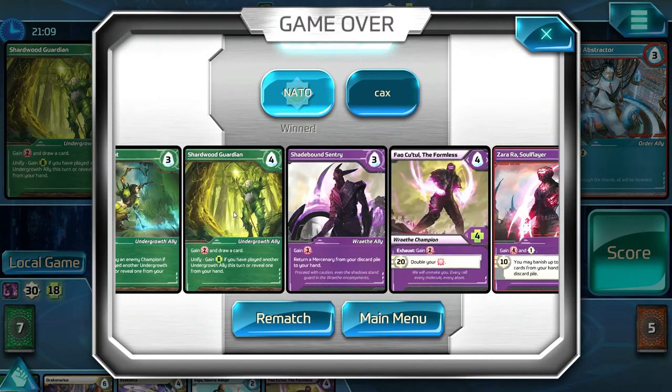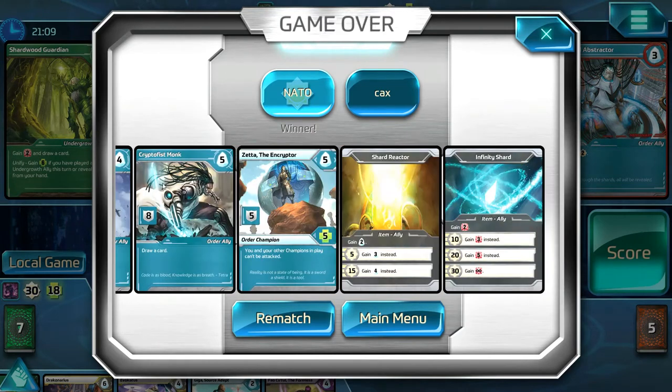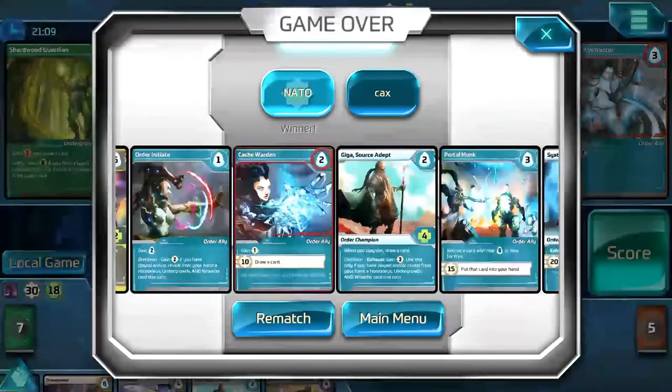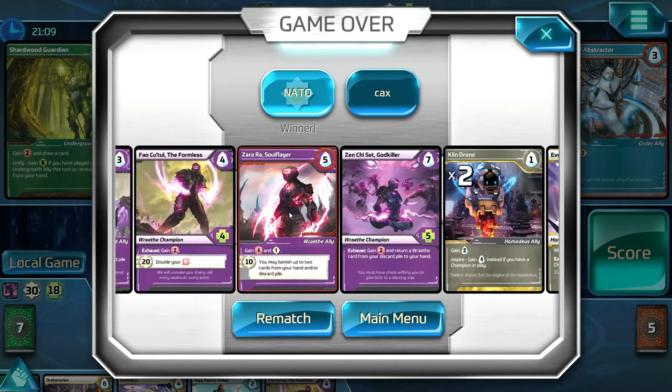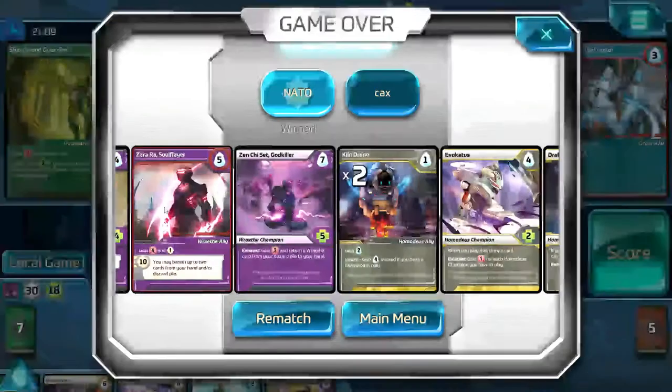We actually got to see that in action — the infinity blast! It's so funny because you said that'll never happen. But I saw there was a fast recruit blue card that says 'gain five mastery.' I grabbed it — five mastery — and that boosted me to 30. Then it was just a matter of time until the infinity shard turned up.